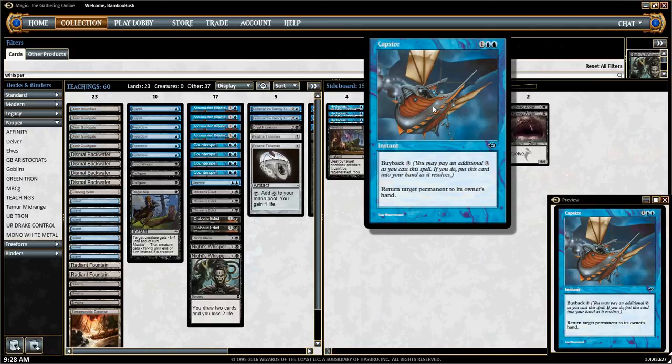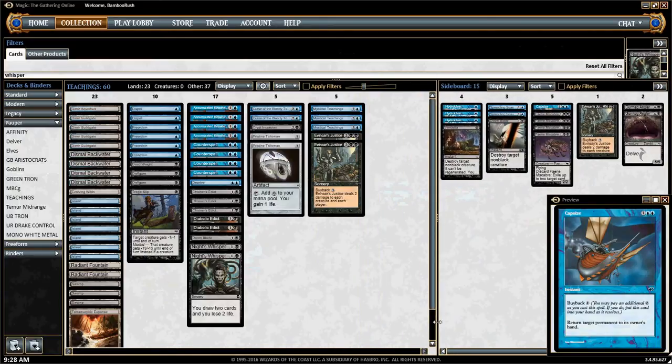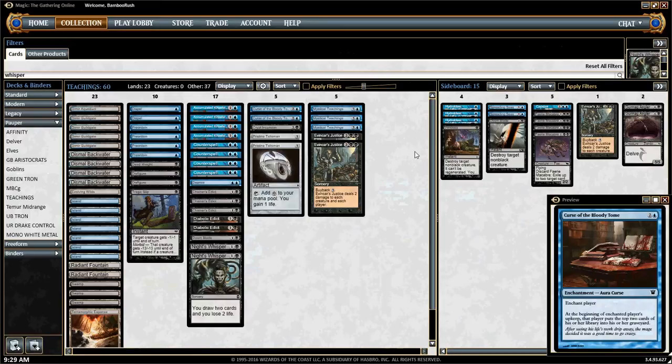Dimir Teachings is one of my favorite decks to play in the format. Pretty much any blue control deck is something I'm interested in, but this one has a special place in my heart — I've written some very cool articles about it and learned a lot about Pauper by building Teachings. The Curse of the Bloody Tome version is probably the most viable version because it blanks so much creature removal from the opponent, and really nobody has consistent enchantment hate game one.